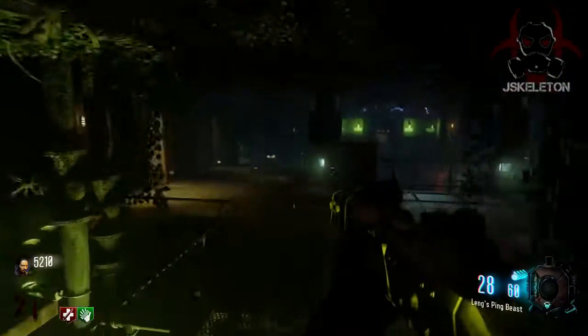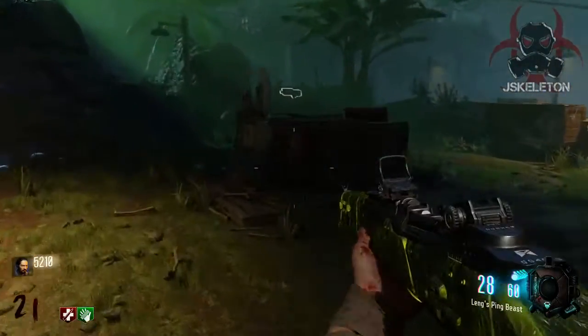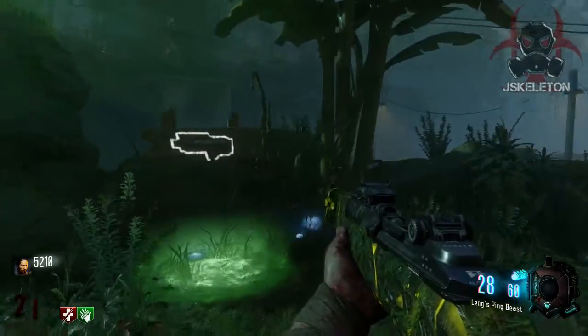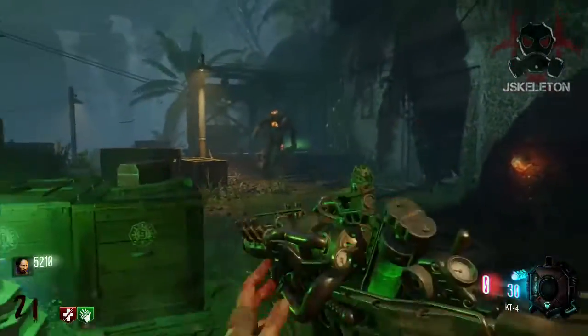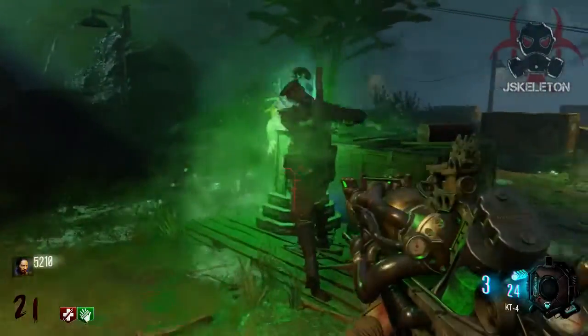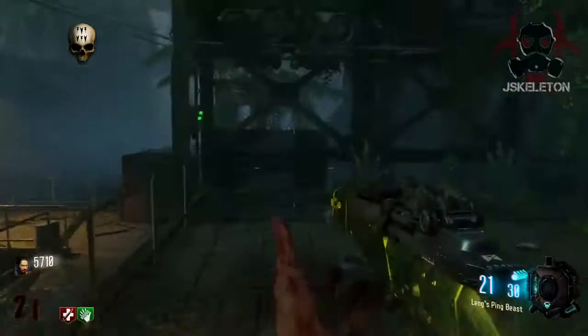We're speeding things up in the bunker heading all the way back. You can see the power was right there to the left, and right here are the docks — that's where the third statue is going to be. As you can see in just a second, there's a thrasher spawn, so obviously just take care of that.